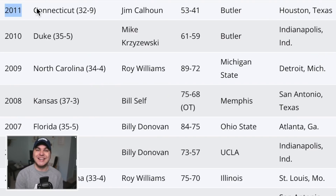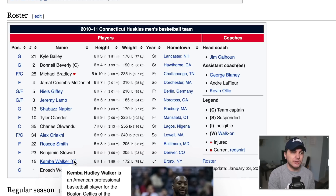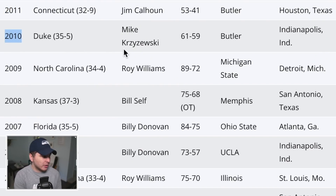Back to 2011 we have another UConn team. This team featured a very young Shabazz Napier as well as Jeremy Lamb, but the captain, the leader — Kemba Walker — is going to be the second best player on our team. Kemba and AD, we need some of that March Madness magic on this team.